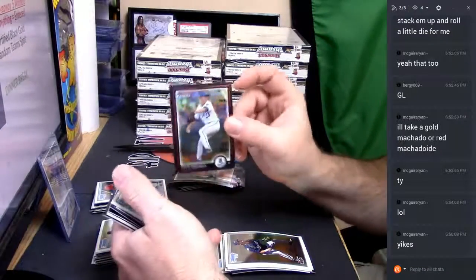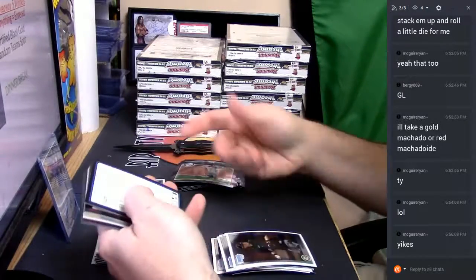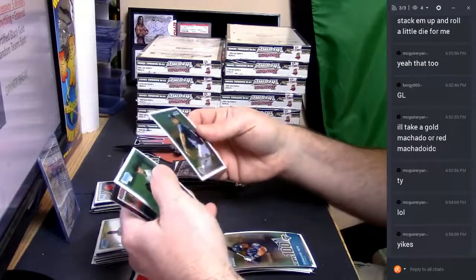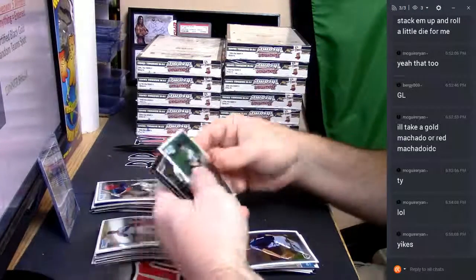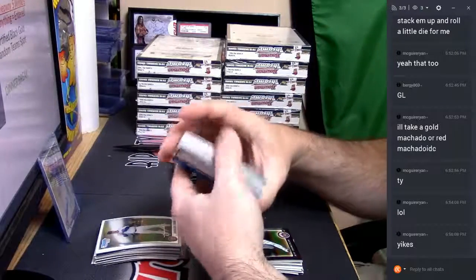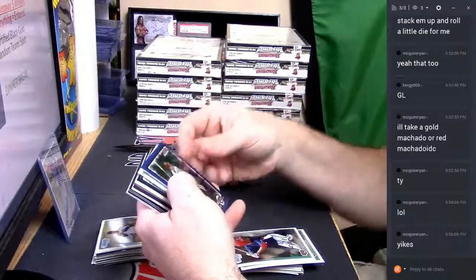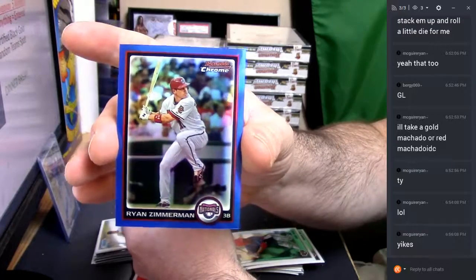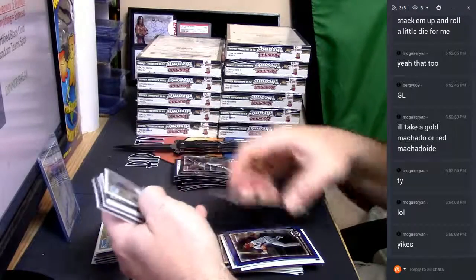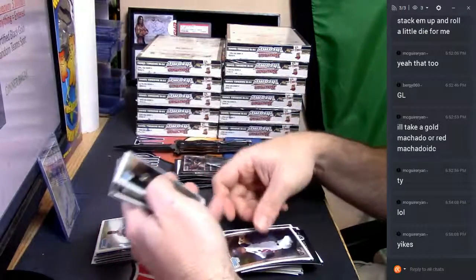Zach Greinke Refractor. A Josh Donaldson First Bowman — that's fancy. Anthony Bass Refractor Prospect. You usually see like a Lindor in here somewhere. Blue Refractor is Ryan Zimmerman of the Nationals, 91 out of 150. Henry Owens USA Baseball Card — that's relatively interesting.